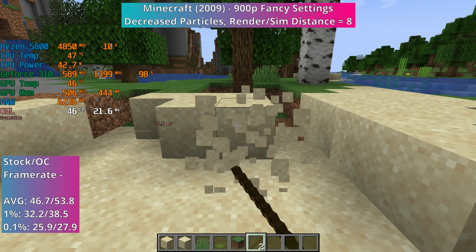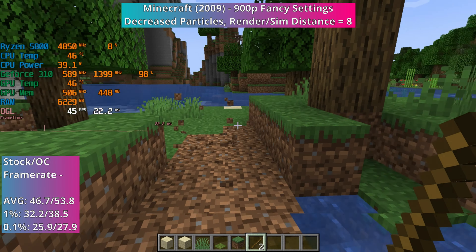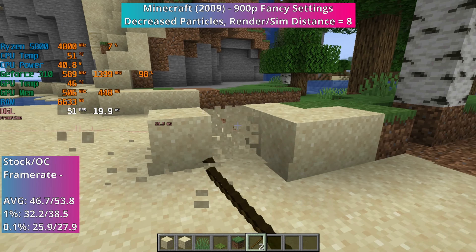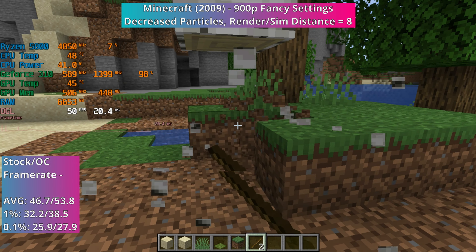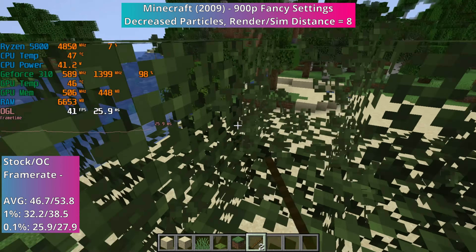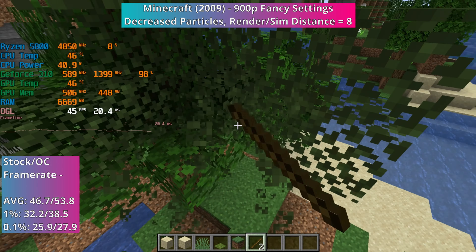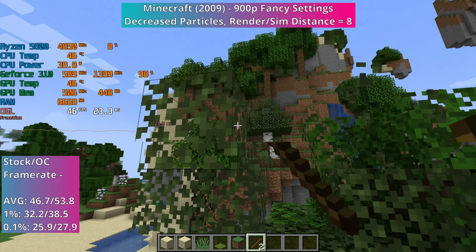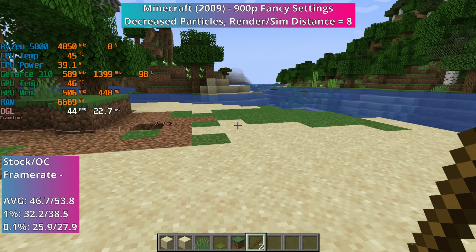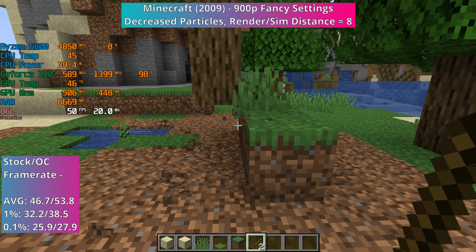Looking for games which released in the same year as the 310 - 2009 to be exact - I was quite surprised when Minecraft came up. It doesn't seem like Minecraft has been around for 14 years, but it has. We're testing Minecraft from 2009 although we are using the latest 1.20.1 update, with the resolution set to 900p with fancy settings, decreased particle levels, and render and sim distance set to 8. With an average of nearly 47 fps and 32.2 and 25.9 1% and 0.1% lows respectively, the game, like Crysis, actually ran really well. FPS was always over 30, mostly in the high 30s to around the high 40s, occasionally getting into the 50-60 fps range, and there really weren't any stuttering or hitches, so overall the game was quite enjoyable.